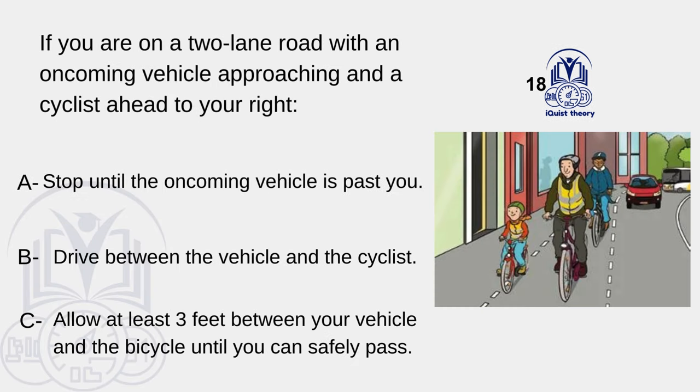If you are on a two-lane road with an oncoming vehicle approaching and a cyclist ahead to your right: A. Stop until the oncoming vehicle is past you. B. Drive between the vehicle and the cyclist. C. Allow at least three feet between your vehicle and the bicycle until you can safely pass.